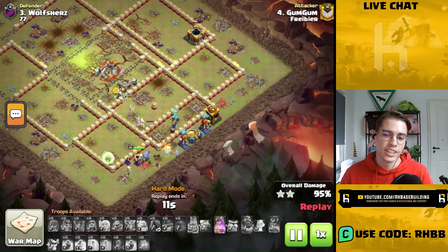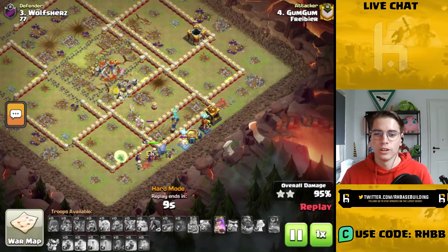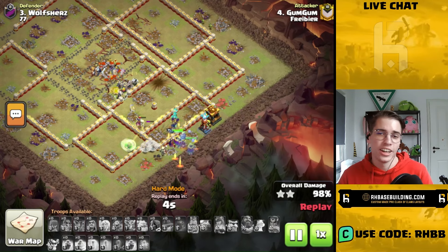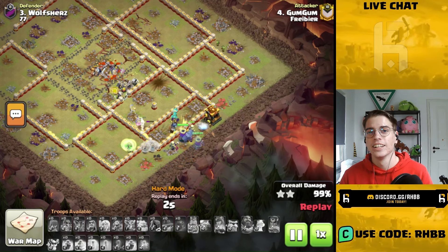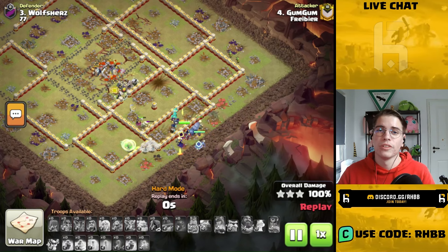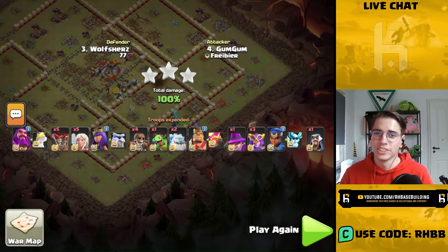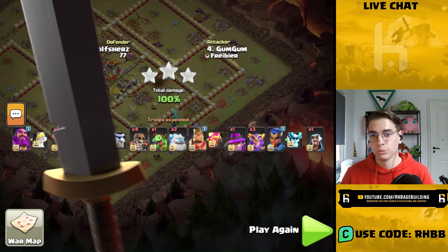That just makes this attack strategy so incredibly strong. All three of my super witches, which I brought into the attack, are still alive at the end. So super witches with a fireball is probably the best attack currently in the hard mode, and you can expect to see that a lot from the pros this weekend.